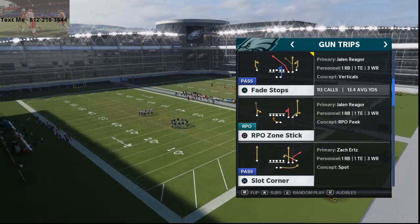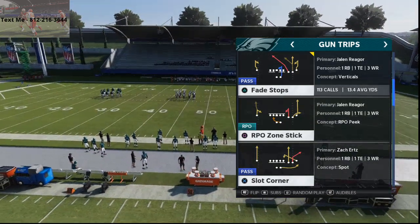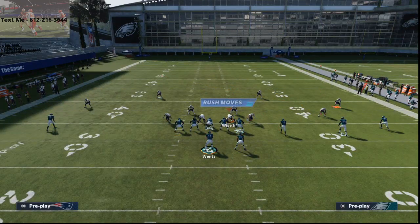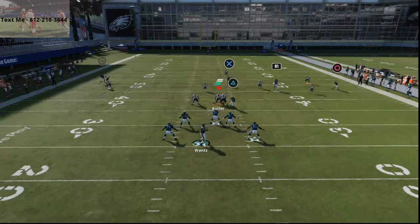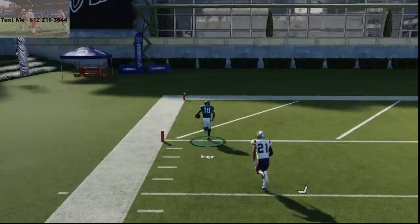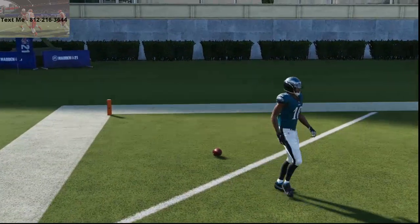Cover 3 Match — this is probably one of the best coverages in the game. The best Cover 3 Match beater that I've found is fade stops. All you're gonna do is smart route the fade stop on the left side of the screen, and you will need a little time in the pocket. The block sheds are just absolutely crazy, but if someone runs Cover 3 you can run this route concept — fade stops is the best Cover 3 Match beater in the game.